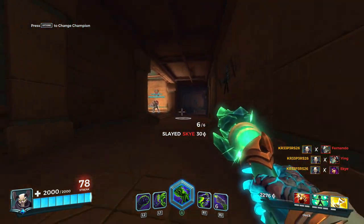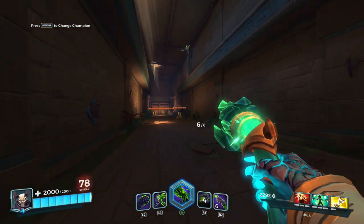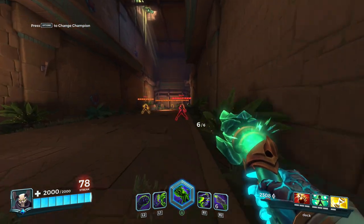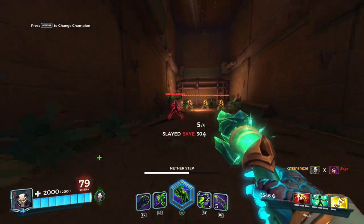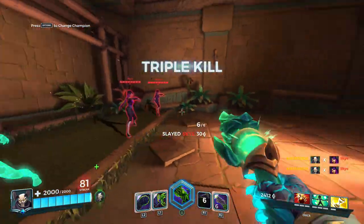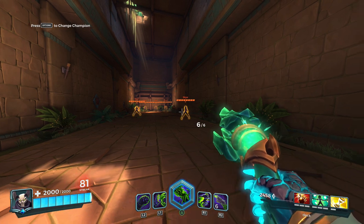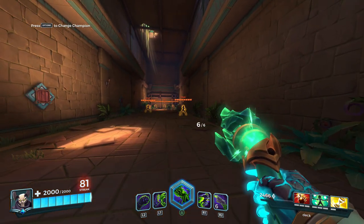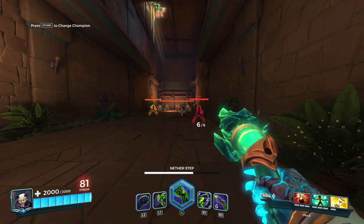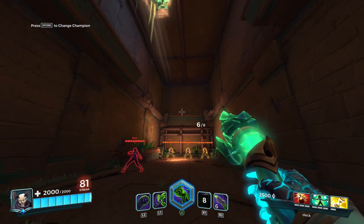The first combo I want to teach you is: shot, shot, shot, Nether Step, shot, shot, shot, shot, Nether Step, shot, shot, Nether Step, then keep shooting. As you saw, I managed to kill three enemies with just the timing of one Nether Step charge. On the battlefield it'll be harder, but the key is waiting for the ammo recharge bar to go down before using Nether Step again so you get those three ammo back.